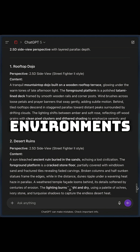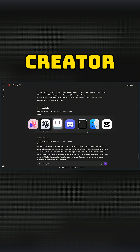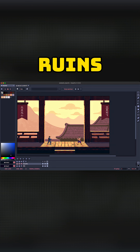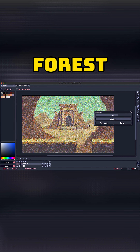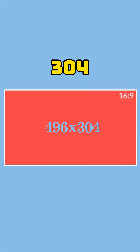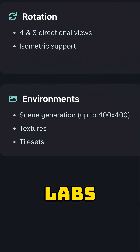I started with the environments. In Pixel Lab's map creator, I used three prompts I wrote with ChatGPT: a rooftop dojo, desert ruins, and frozen forest. Each renders at 496 by 304 — wide enough for a full match while staying inside Pixel Lab's 400 by 400 limit.